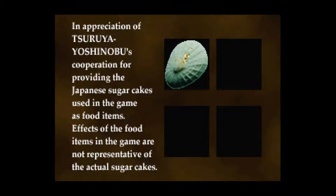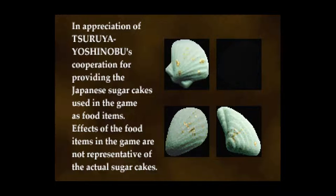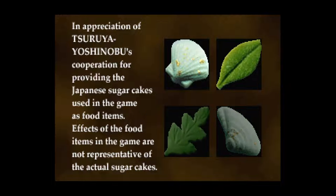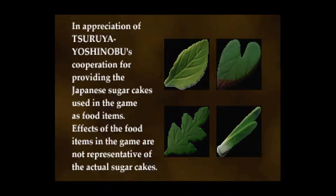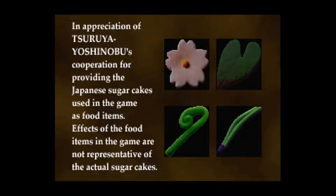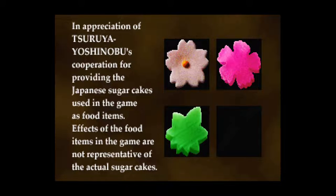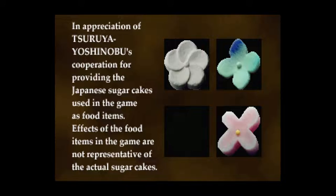In appreciation of Surya Yoshinobu's cooperation providing the Japanese sugar cakes used in the game as food items — effects of the food items in the game are not representative of the actual sugar cakes. Wait, so the items that we're seeing are photos of real sugar cakes that were made to look like flowers and grass. That's a nice touch.